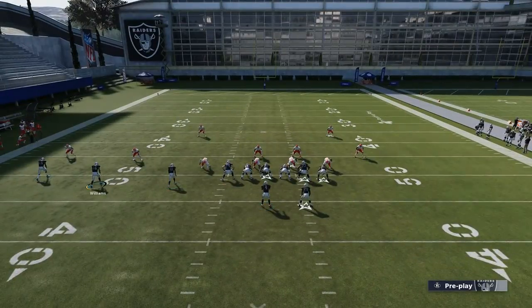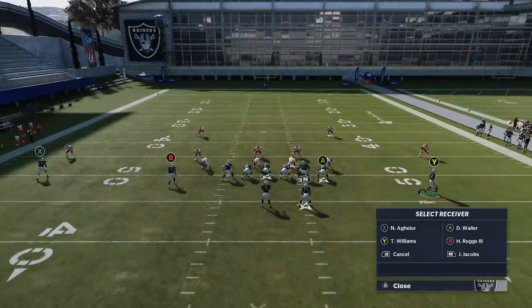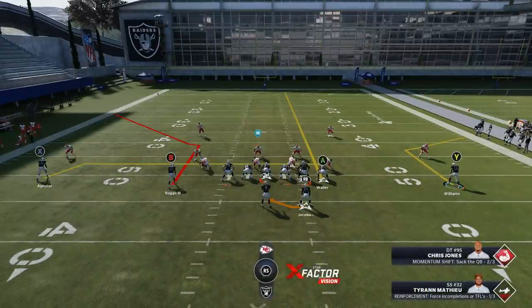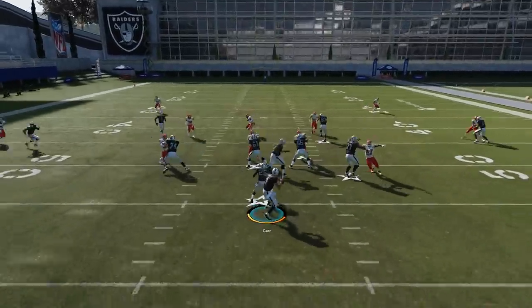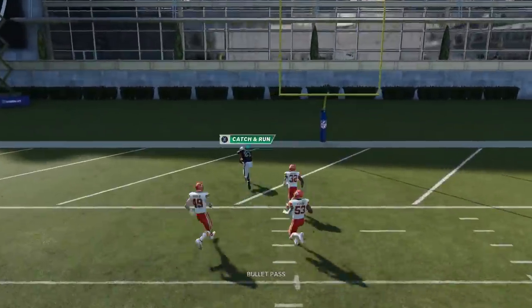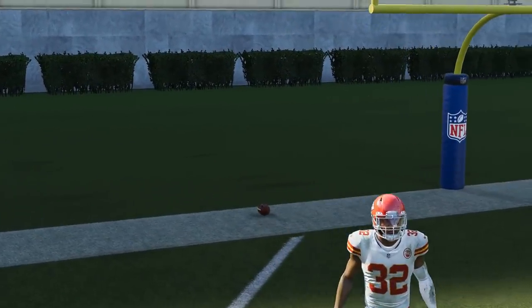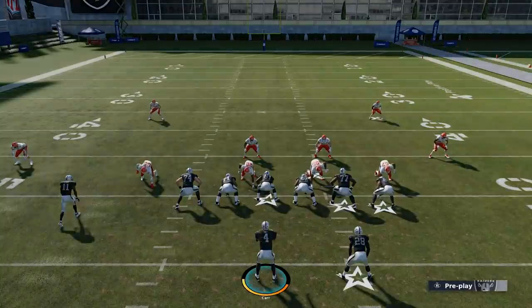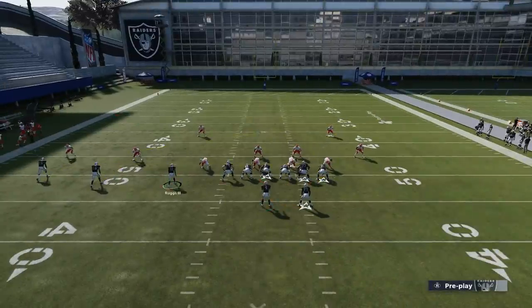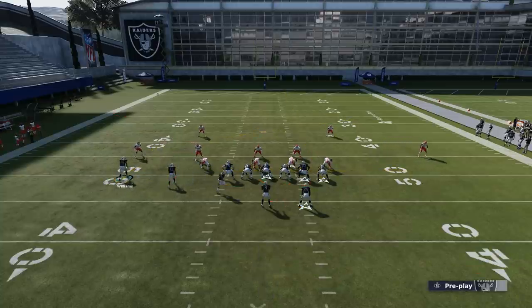Another option against Cover 2: motion this receiver across, let him get set, then put the A route on a streak. This is going to be a very successful play against Cover 2, especially if you've got a speedy tight end — you're gonna beat Cover 2 right over the middle because those corner routes pull the safeties apart. That's one of the better ways to beat Cover 2.